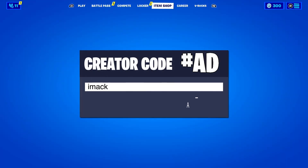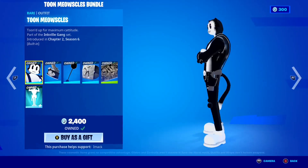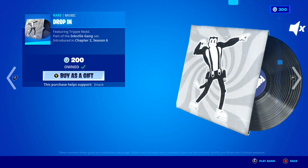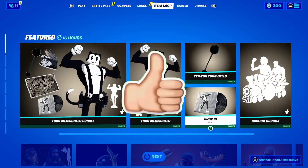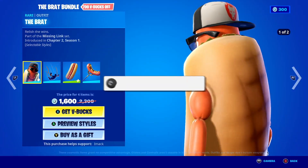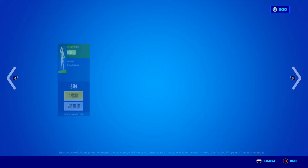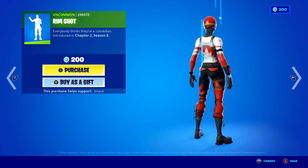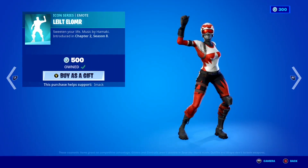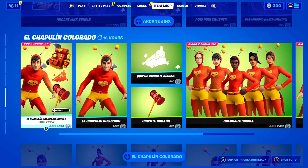I gift my subscribers all the time here on the channel, so if you would like the chance to receive a free gift in Fortnite, all you have to do is smash the like button down below and subscribe to the channel with the post notification bell turned on. Once you've done that, comment your Epic Games username down below in the comment section so I can add you and send you a free gift.